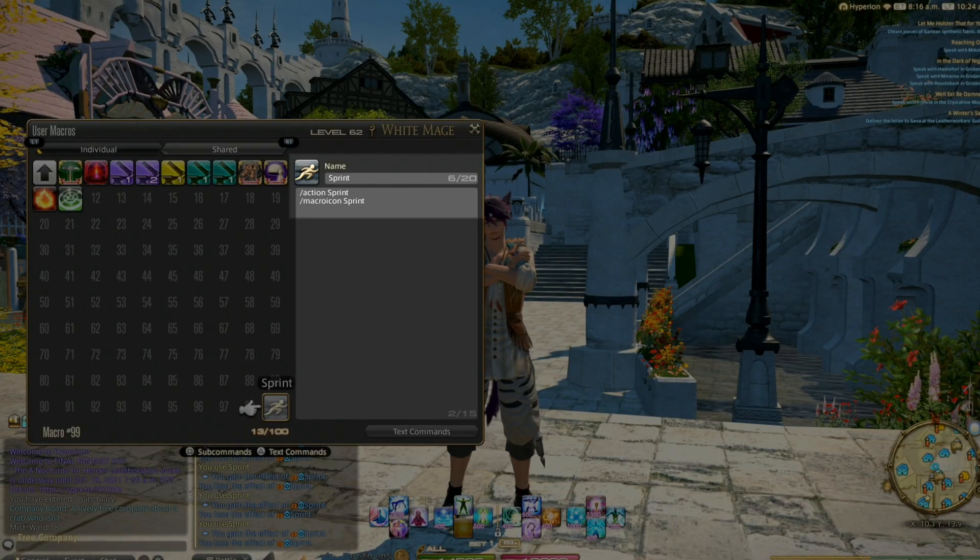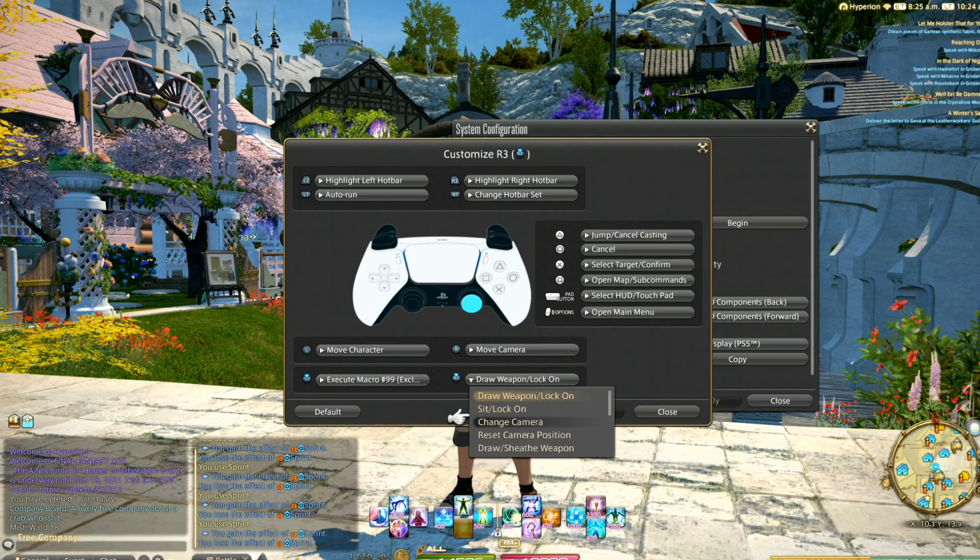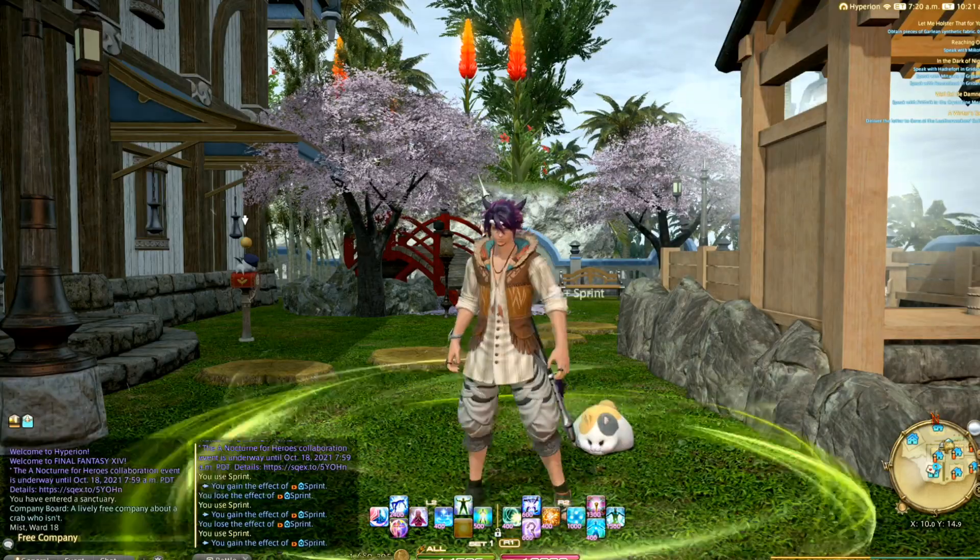With this setting, any macro you assign to slots 98 and 99 you'll be able to use on your thumbsticks. So you can do this to better evade AoEs or just run around town by clicking a stick, like a regular video game.